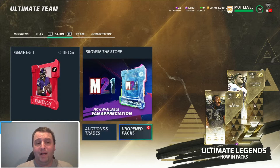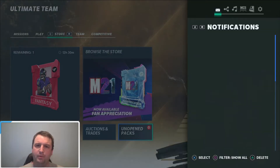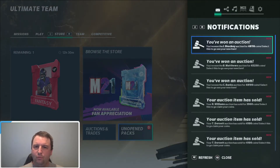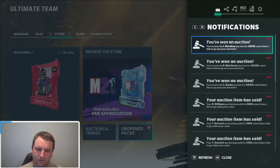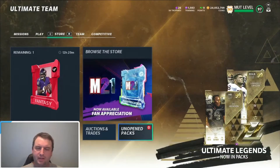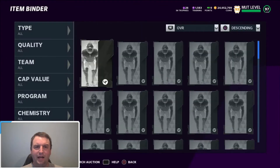So I went and bought some stuff off the auction house quick — I bought three bigger cards. We got one for $48,116, plus $45,250, plus $48,100. We go into analytics to make sure we're going to make some coins. So we got a total of 141,000 coins invested. Let's check and see how much training we're going to get out of this.